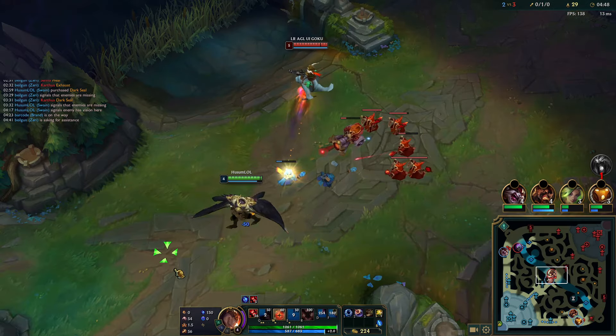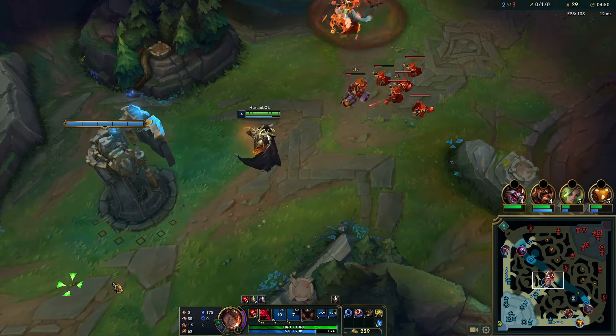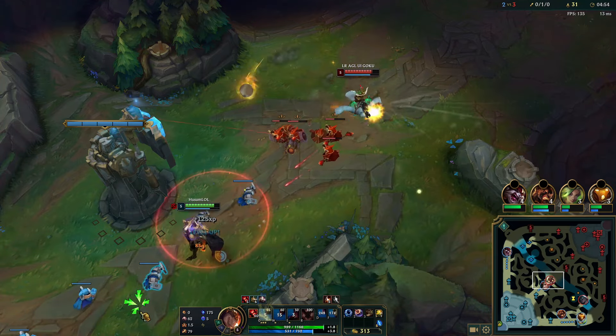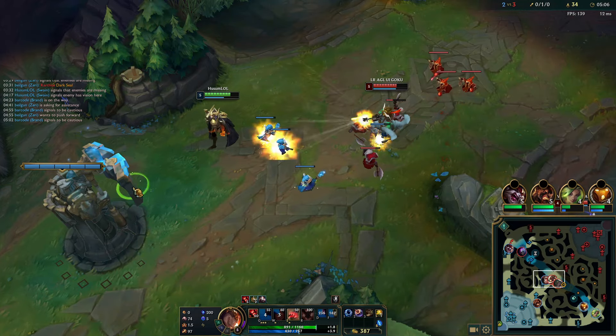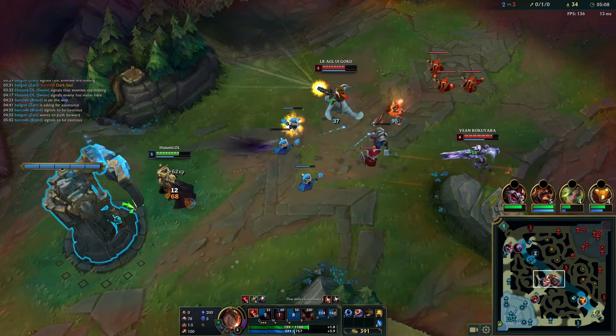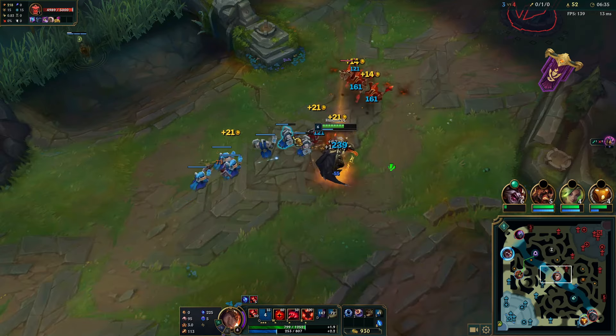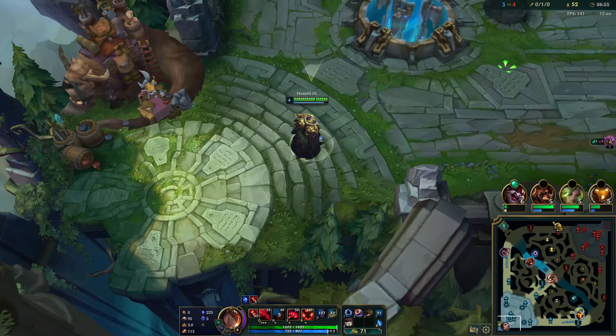Basically, I just need to chill a bit — try and farm up until Rylai's or until a fight at level 6 happens in the river. Just survive and get towards that Rylai's spike.